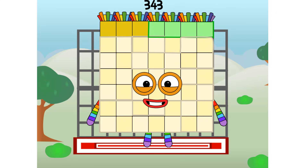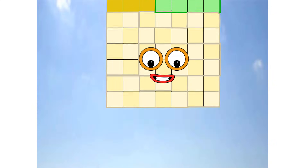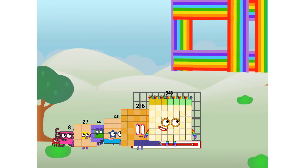Three hundred forty-three commencing rainbow test flight. All systems checking out. Seven by seven by seven. Wish me luck! Whoa-oh-oh! Yowser! Didn't get that high, but I did just invent the cube rainbow. Guess you've got to give it a go to get lucky.